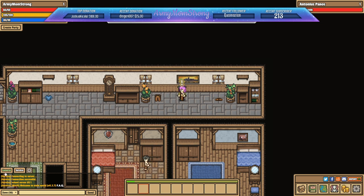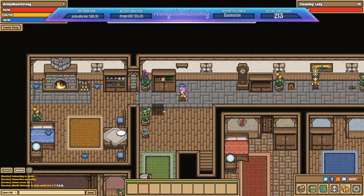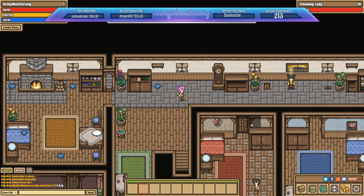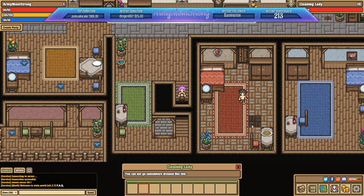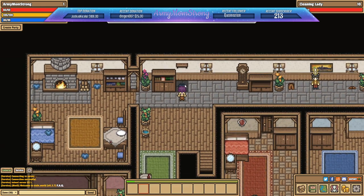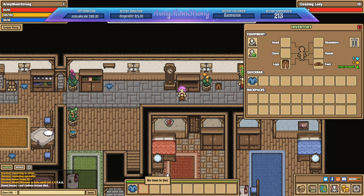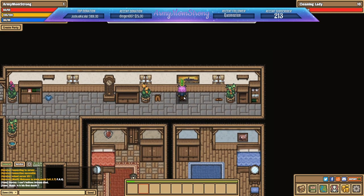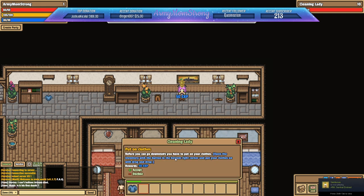We have a player hub, shop, and options. This looks like server chat. We need to go find a shirt in the west laundry room. Let's see if it's down here... you can't go somewhere dressed like that! Do you all see a shirt? Oh, there's one right there! Did I get it? I did! Let's go to our backpack — chest slot — yeah, we have clothing. Alright, let's go back.